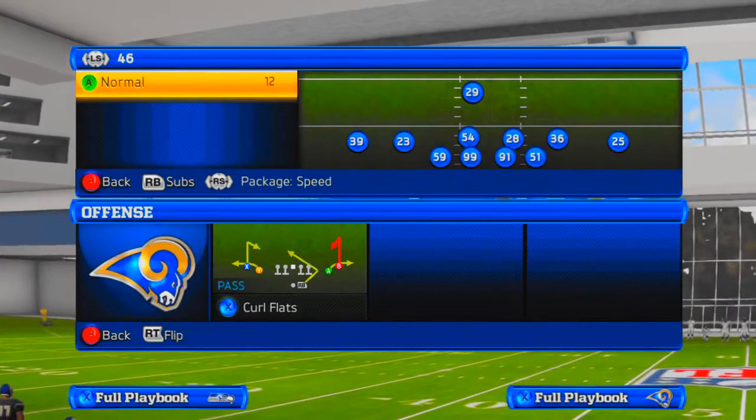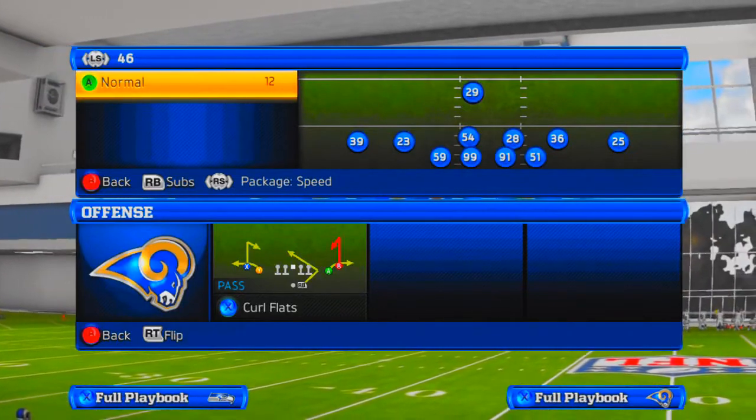What's going on guys, it's Buffalo Rob checking back in. Today we're going to be doing a blitz scheme from the four-six normal formation. We're going to start out with the right side first, picking the four-six normal and the cover three.